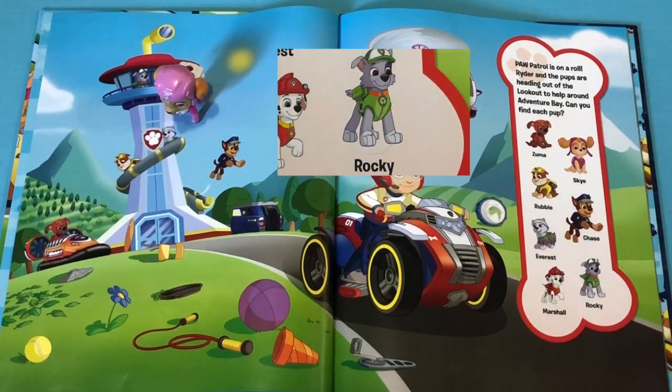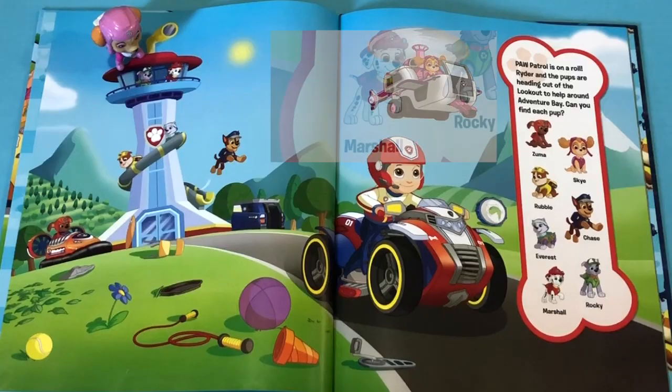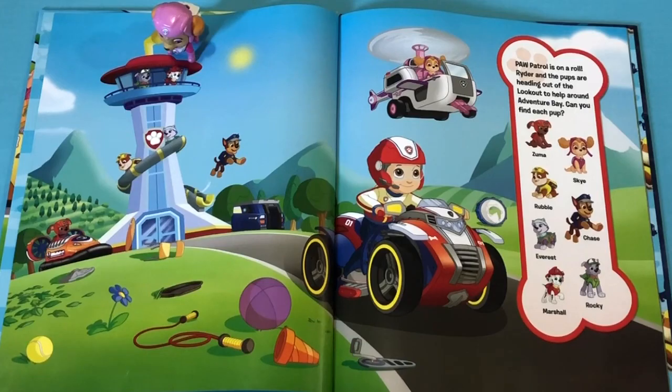Now we have to find Rocky! Good job! You found Rocky! Now we have to find Marshall! Good job! Rocky was right next to Marshall! That is so funny! Good job Skye! You finished the page!